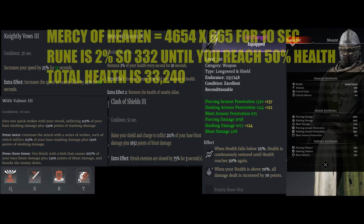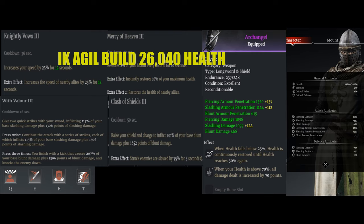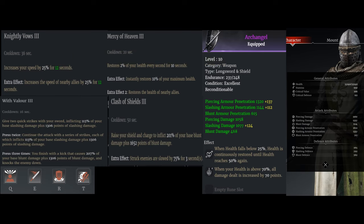The 2% every second for 10 seconds heal-over-time goes up to about 612–665, and when health is below 25%, the Archangel rune adds around 312 per second. My health is now sitting at 33,000 — a substantial increase. This makes me much more tanky and able to survive better. I'm also using Clash of Shields 3, which lets me interrupt people trying to get into my unit and quickly chase people who are close. Let's take a look at the first video.